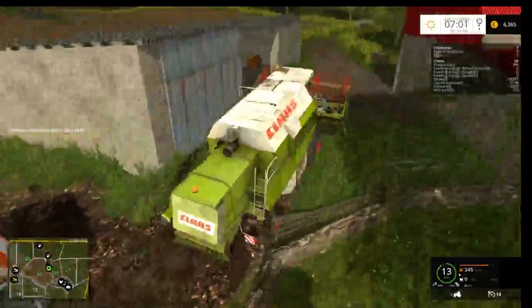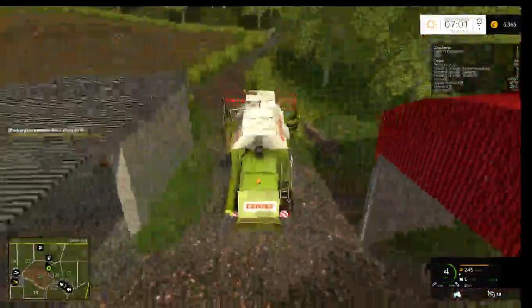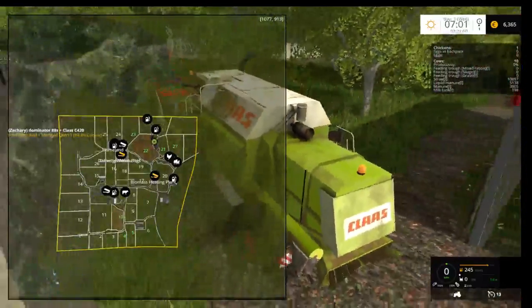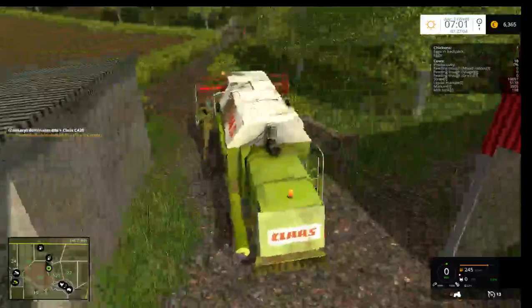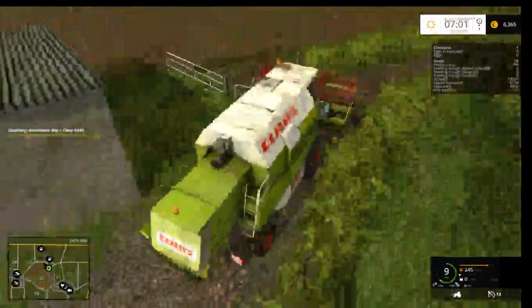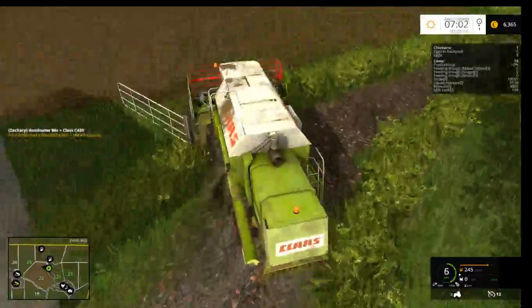Eventually I want to turn some more grass fields into actual arable fields — I'm looking at maybe fields 4 and 5 down the bottom, and then maybe field 23. So we'll have 5 arable fields, which would be quite good. Because 5 arable fields full of canola would be quite a nice money maker.